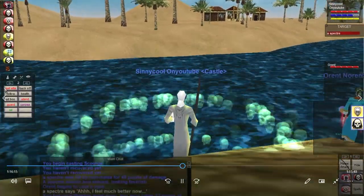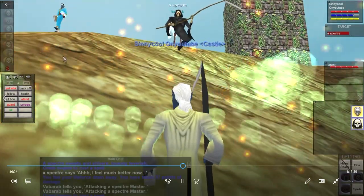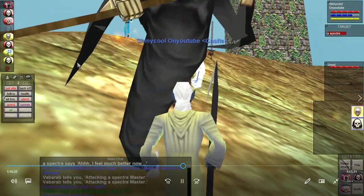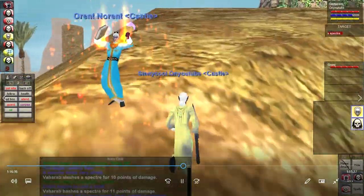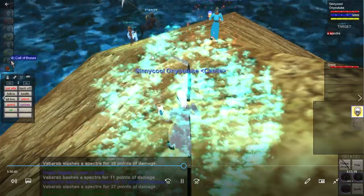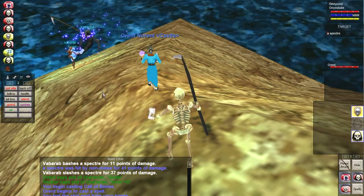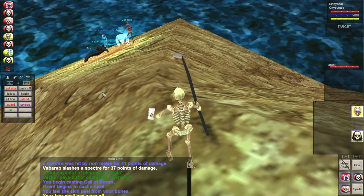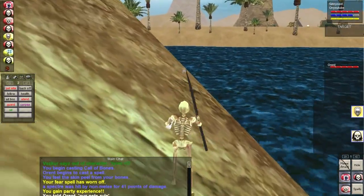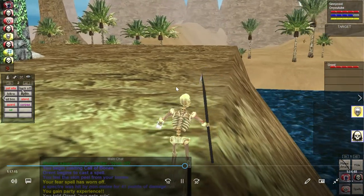It hit me with a Specter Life Tap, which will make my pet run up and attack. Once I get it where I want it I'll fear it. I dot it up, get it mad, and when it's in position I fear it. They kept going in the water but eventually I got the hang of it. When you're fearing things you can't control direction — it can go any of four ways and will change direction at some point, especially if not snared.